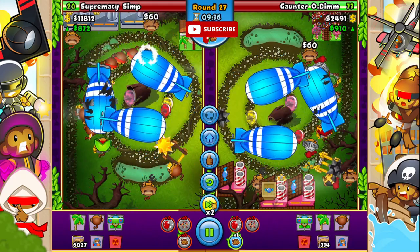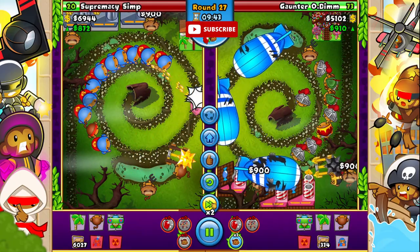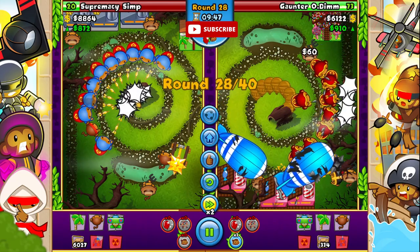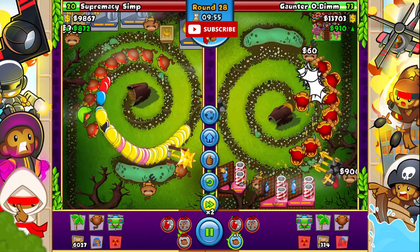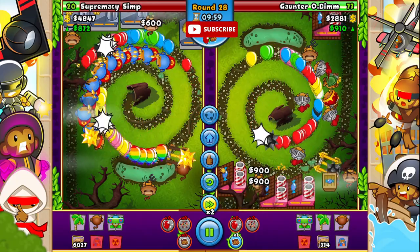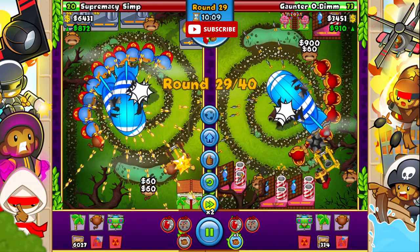He sells the ODS and the fan club - the fan club is pretty satisfying on this map because all the darts shoot right here. At the 10-minute mark I'll put it on times-one speed, but for now they're just rebuying and farming from their fan clubs.